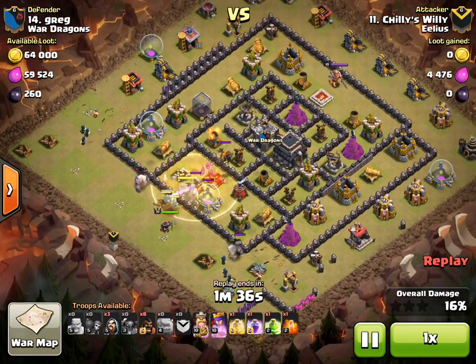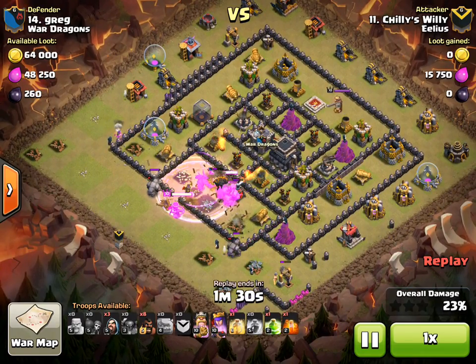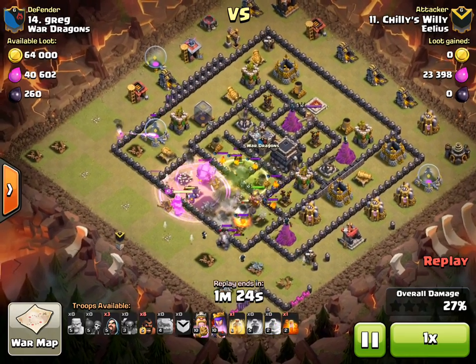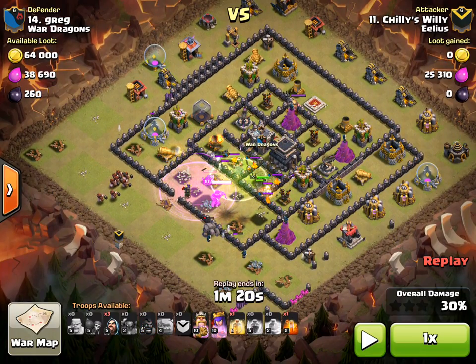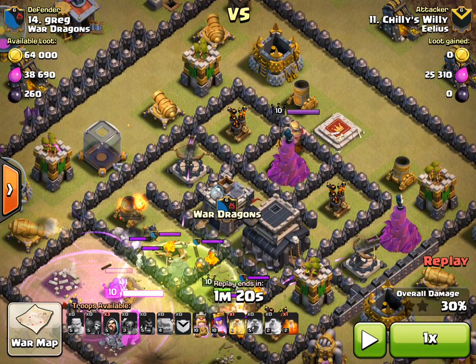At this point he's starting his attack solidly. He's got the lava hounds come out, but he's got enough wizards in there and he's got his Archer Queen in there as well. He's getting the attack on the way. He's put the jump spell down and at this point he can forget about it.